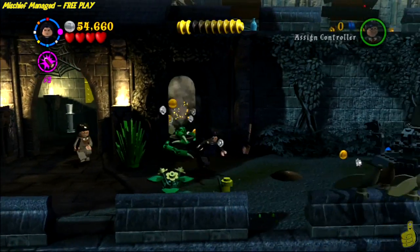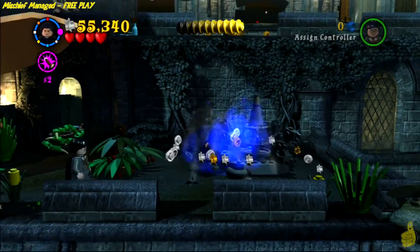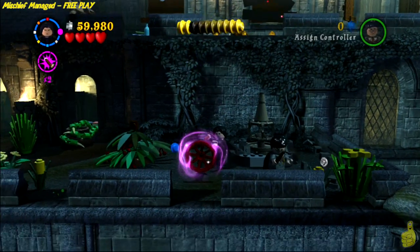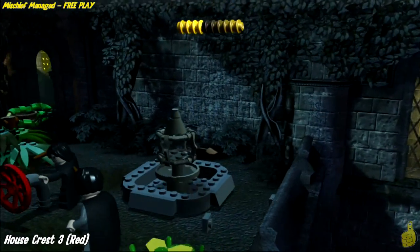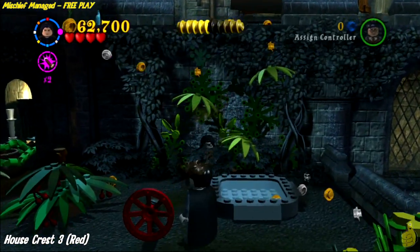You'll find yourself out in a courtyard. There are a few things you can manipulate to get some studs, but most importantly, down on the far right, there is a fountain. You have to destroy all four of the corners, which then reveals some bouncing bricks. Use Wingardium Leviosa to build those up, then spin that wheel — it turns on the fountain and grows some flowers, which gives us access to get up top.